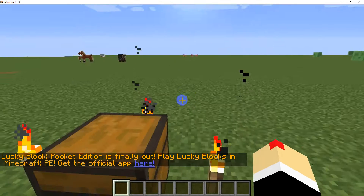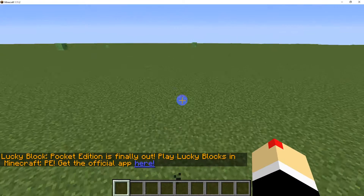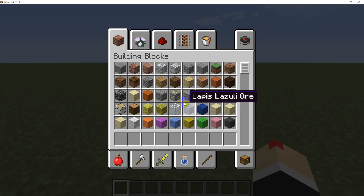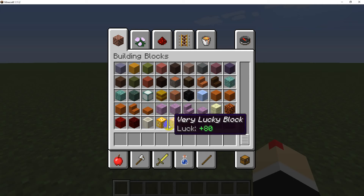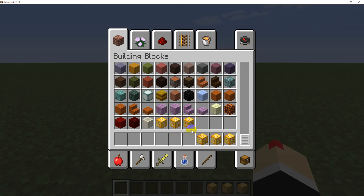Alright guys, I finally got the Lucky Block Mod back installed. It should be in our inventory. They're in the inventory—Lucky Blocks. We are going to grab three of each, then...